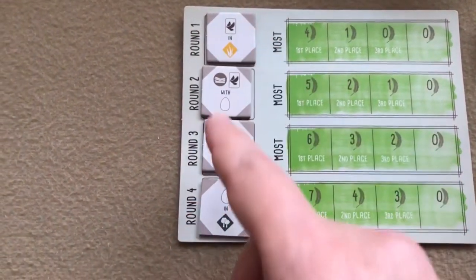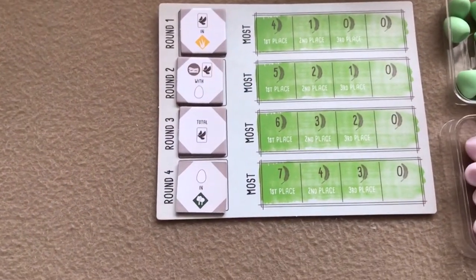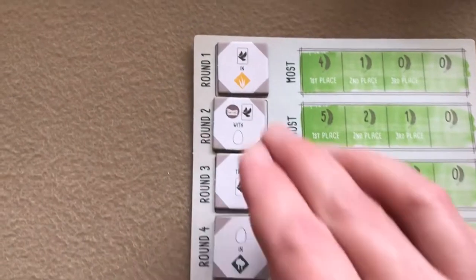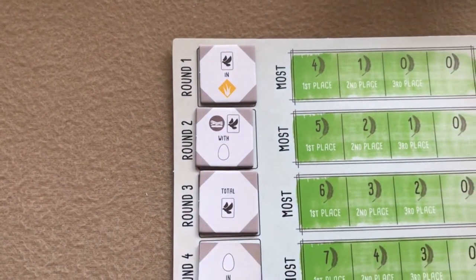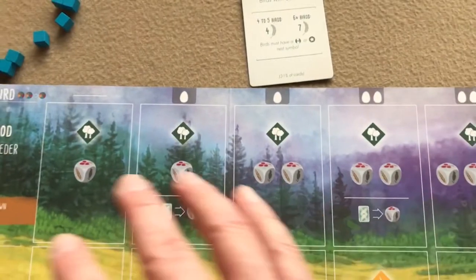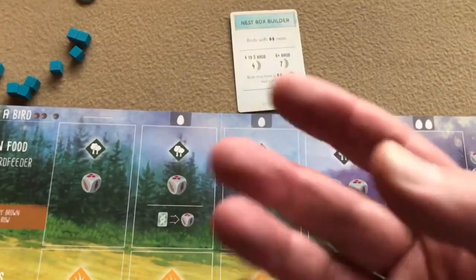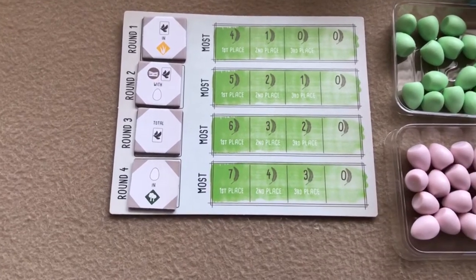There is an appendix that gives detail on what each goal icon means, or extra explanation on a bird's power. The goals are usually pretty simple: birds in the grassland, birds with a platform type nest, total birds — whoever has the most birds on their player mat — and this one is most eggs in the forest. You'd count all the eggs on your birds in the forest row, and whoever has the most scores those bonus points at the end of round four.